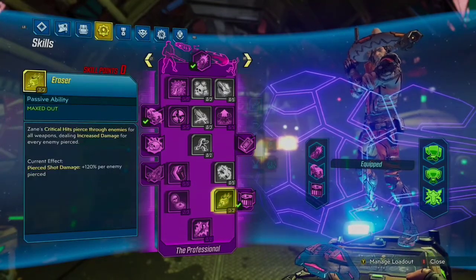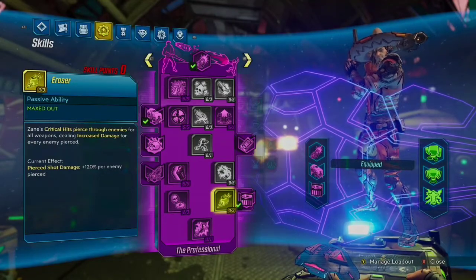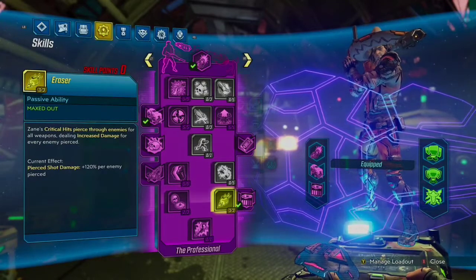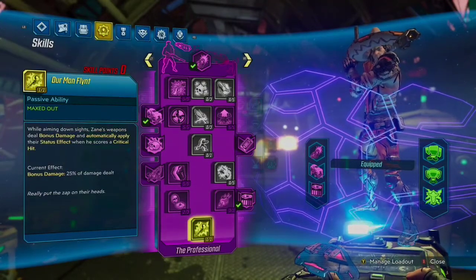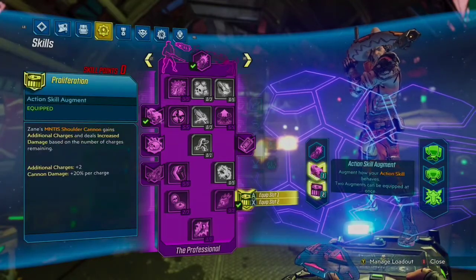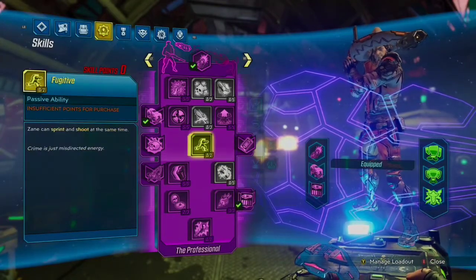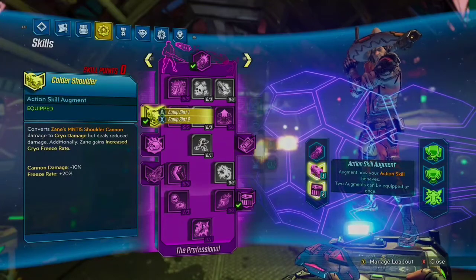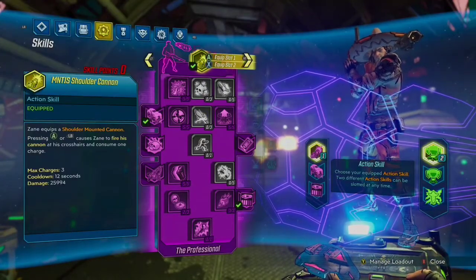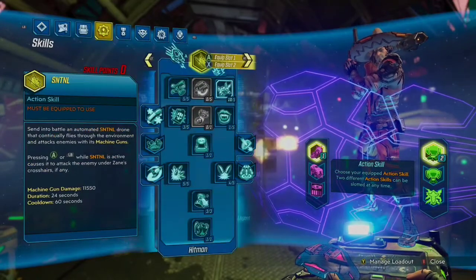Moving on to Eraser — this is obviously one of his most broken skills. 120% damage per pierced enemy, you can do crazy things with it. While aiming down sights, 25% bonus damage from our man Flint. Took Proliferation for the Augment, Colder Shoulder for the higher freeze rate, and obviously the Mantis Shoulder Cannon to spam the crap out of it.